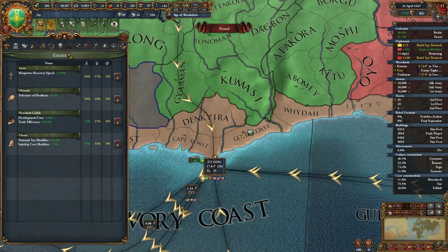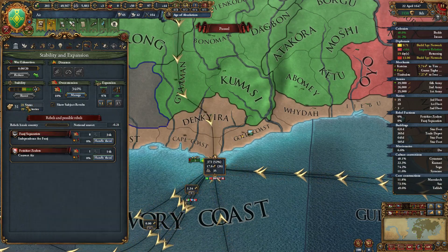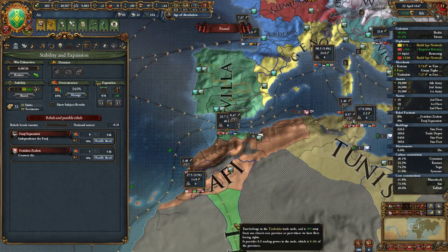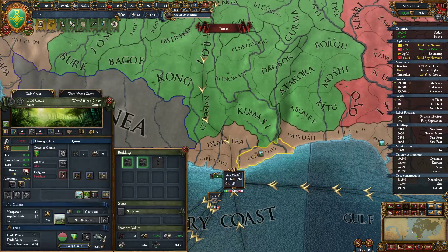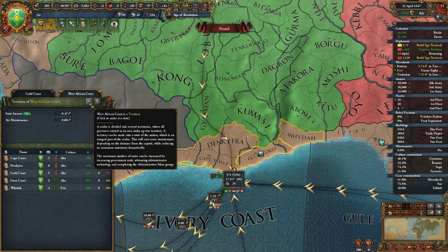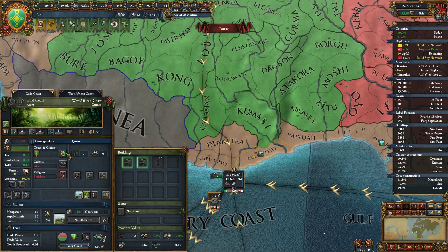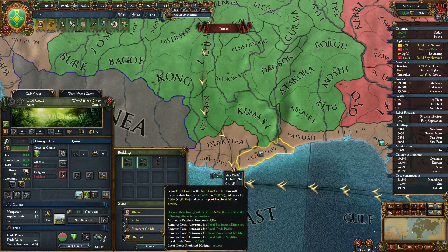I actually have capacity for 10 states right now. We've gotten another state boost. So I don't have to worry so much about saving my states for the Moroccan and Iberian area. What I'm going to do here, even though we are still a little lacking on admin power, is go ahead and state up the West African coast. And the Gold Coast province, I'm going to make sure to go and spend on the core right away.